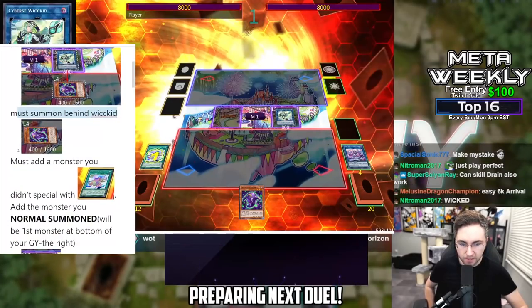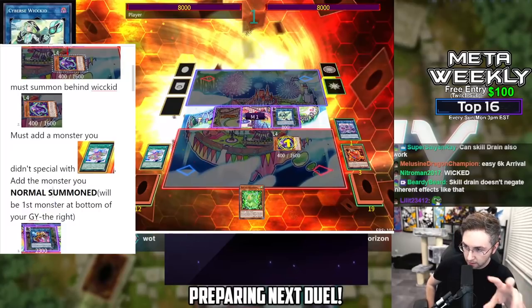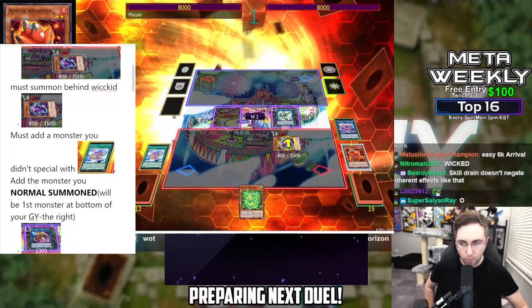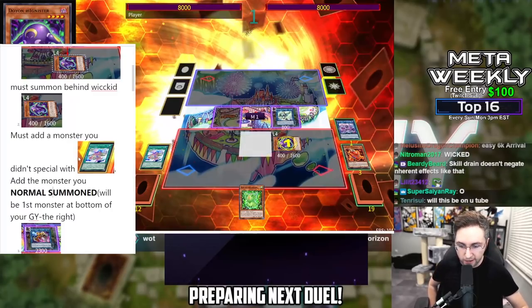The Doyon activation could also be a mistake. The Doyon must add the card that you normal summoned. Because if you add the normal-summoned monster, it will be the first monster at the bottom of your graveyard — on the right side on the screen in Master Duel. If you add the wrong monster with Doyon, you've messed up the combo, because you already special summoned Aichi with the field spell and the field spell cannot summon Aichi again. That's a big mistake.